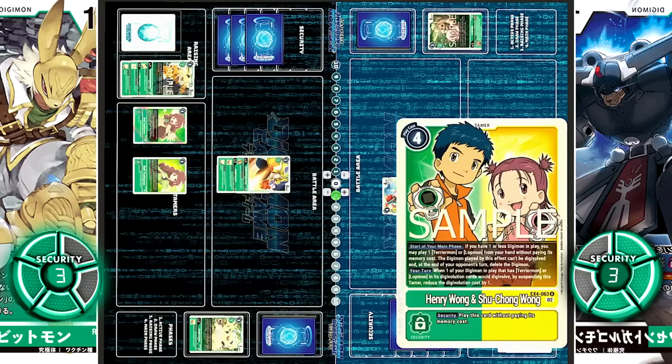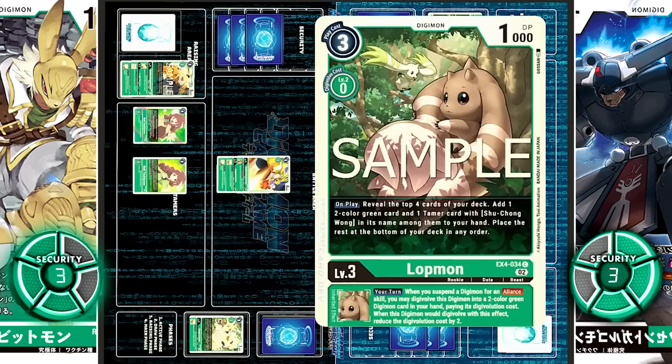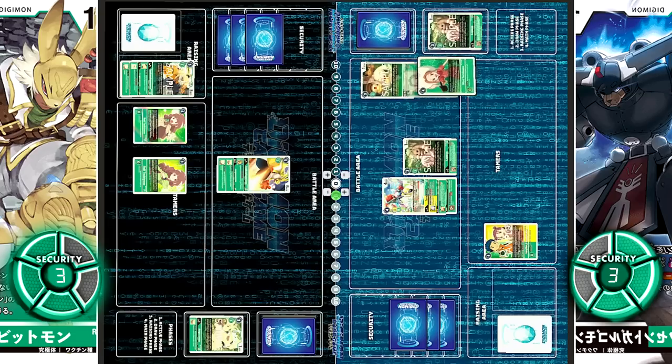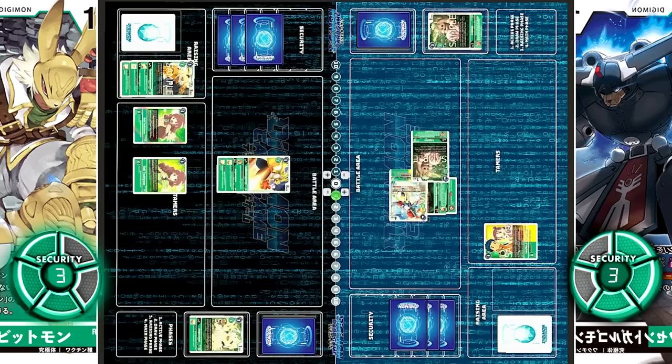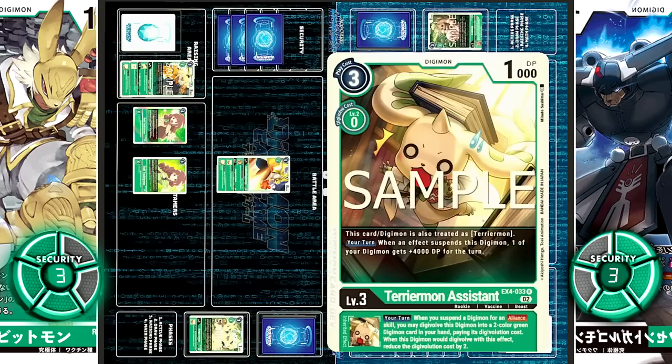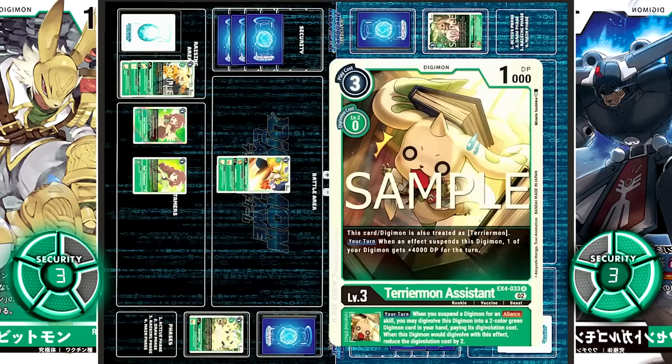At the start of the main phase, Henry and Suzy activate their sibling effect: if you have one or less Digimon in play, you may play one Terriermon or Lotmon from your hand at no cost — but the Digimon played by this effect can't be evolved, and at the end of your opponent's turn you must delete it. Lotmon is played, and its on-play search looks for a Tamer with Suzy in its name. They're going to choose Evil Cherubimon. Teruyemon goes for security — just like Wendigomon, it has Alliance, so it borrows Lotmon's power, triggering Kokomon for one draw. With Terriermon Assistant's Inheritable — the same as Lotmon's — Teruyemon can evolve into a two-color green Digimon for minus two cost, also triggering Henry and Suzy's second effect: when one of your Digimon with Terriermon or Lotmon in its evolution cards would evolve, by suspending this tamer, reduce the evolution cost by one. This works with Terriermon Assistant as well, because Digimon slash Discard is also treated as Terriermon.